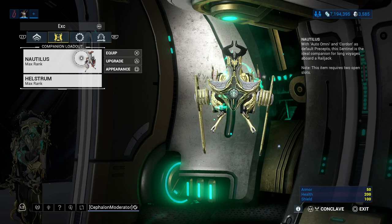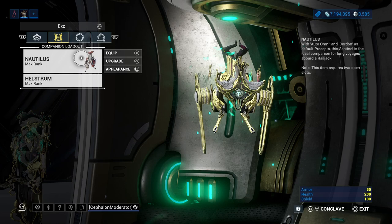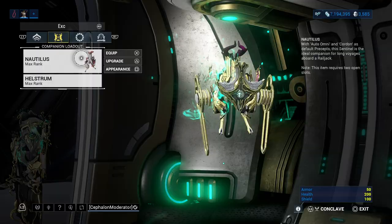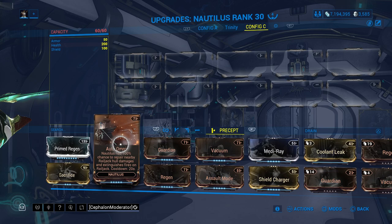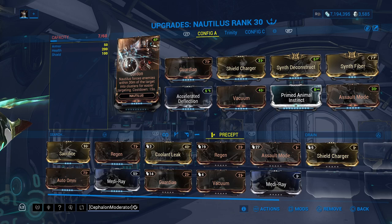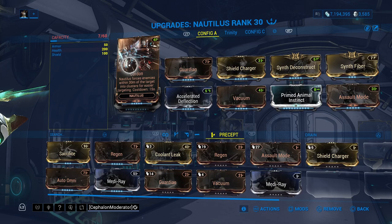Now let's talk about pets. Because we're getting pet changes that make your pets revive, you won't only have to use the Panzer Vulpaphyla anymore. I think Nautilus is very quickly going to become a top-tier pet — I've already considered it top tier and everyone always disagrees with me. When people look at Nautilus they're looking at Auto Omni — 'who needs that 100% chance to repair nearby Railjack hull damage?' — but we're looking at Cordon. Cordon is insane: a 30-meter grouping tool that groups enemies up, down, left, and right in a big 30-meter circle.